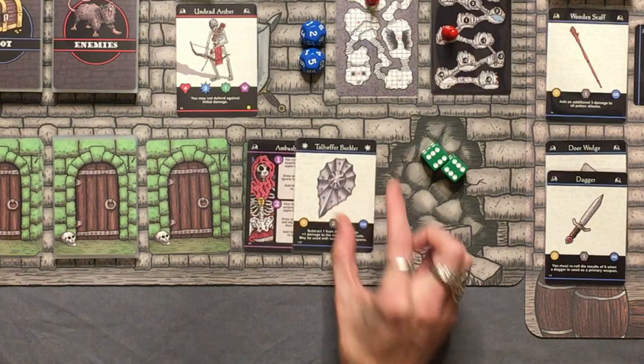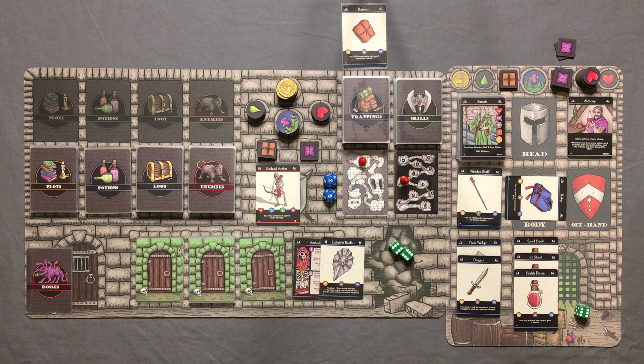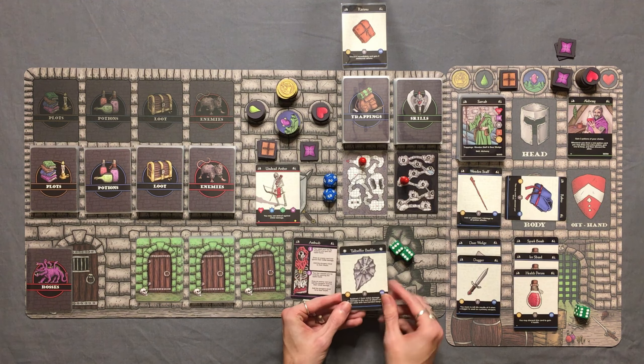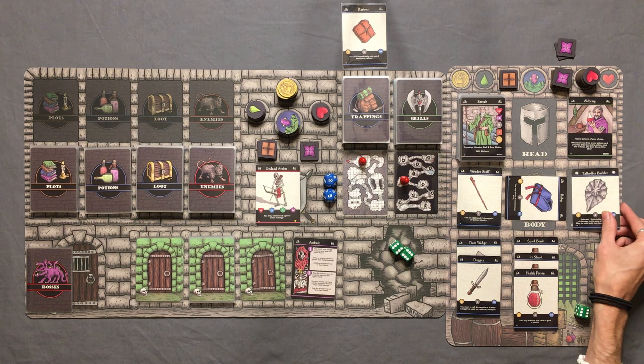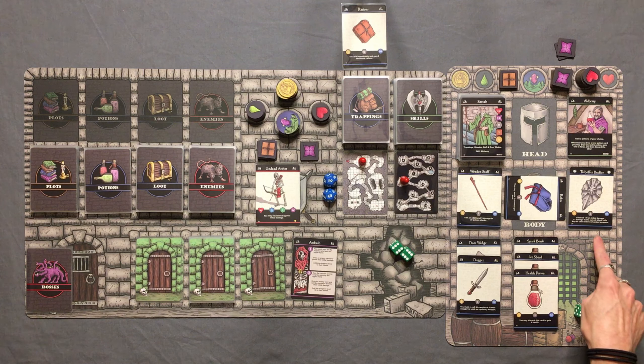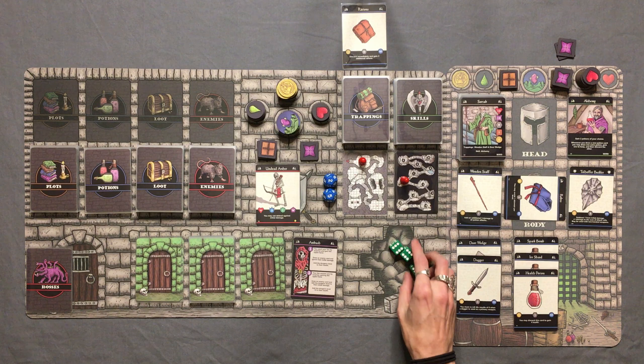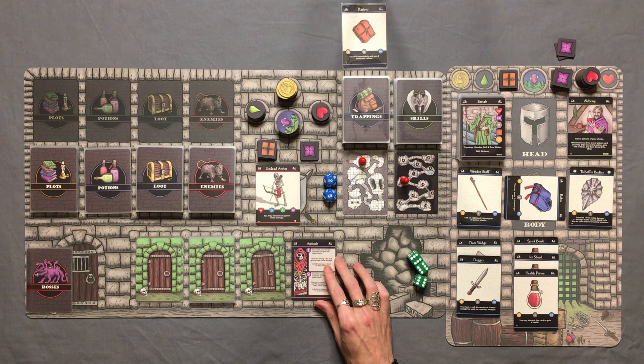We get loot — the Talhofer Buckler. It says you can subtract one from initial damage, get plus one damage to the sum of attack rolls, and it may be used with two-handed weapons. That's insane — we can equip this with the wooden staff! We're going to subtract one from initial damage and get plus one damage to all our attack rolls. What an insane loot find. We also get one gold.